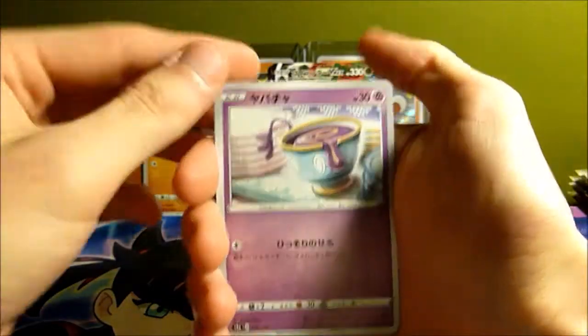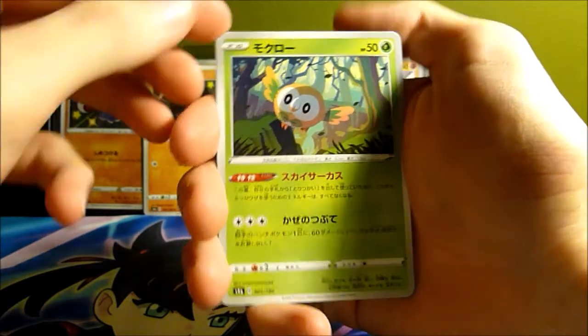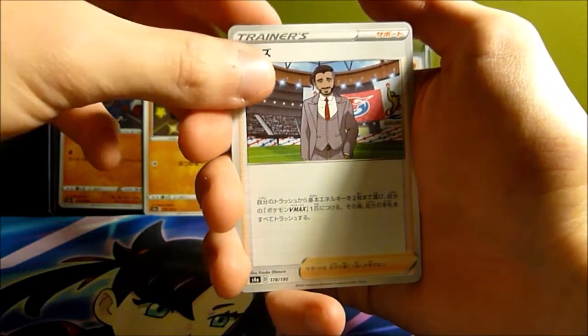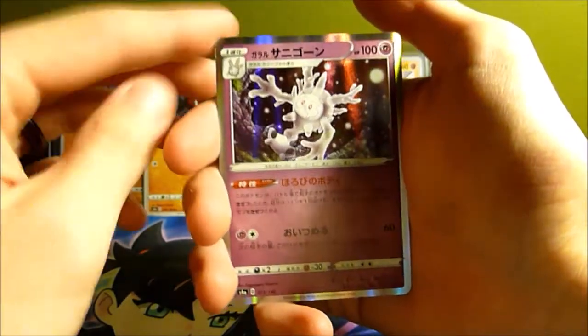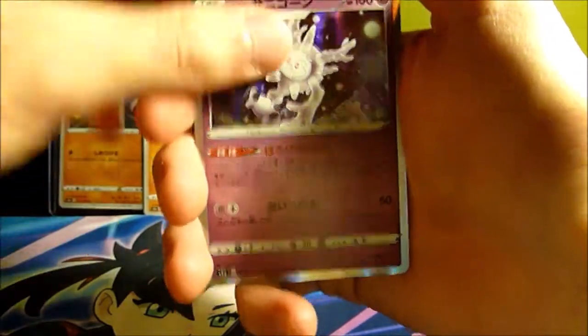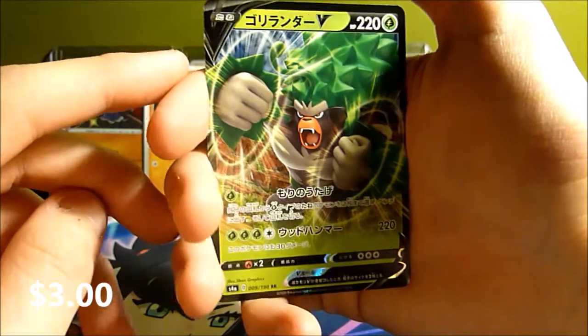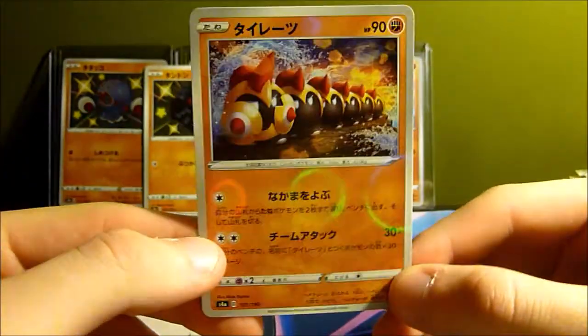Alright, we really want to see a shiny here or get that god pack. We got a Rowlet — he looks awesome — Haunter, Greedunt, Cursola which looks really cool, Obstagoon, regular Rillaboom, and an Applin reverse. Applin also has a shiny in this set, which is pretty awesome.